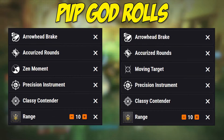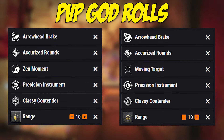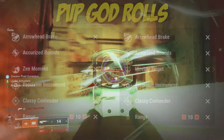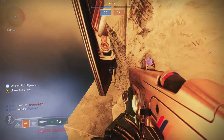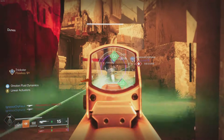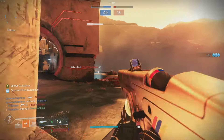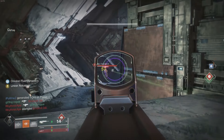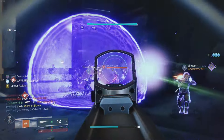With these two god rolls, the weapon gets a massive buff and feels incredible — it's a top lightweight frame choice in PvP. All around, these are the god rolls you want, and they're easy to obtain. Remember this is a scout rifle, so medium to long range is your best friend. On smaller close-quarters maps, pick your engagements wisely and maybe bring a shotgun or SMG as your secondary.